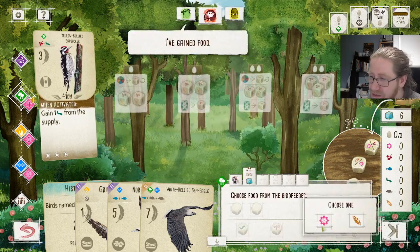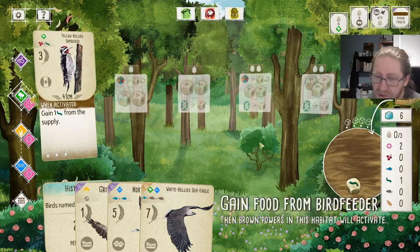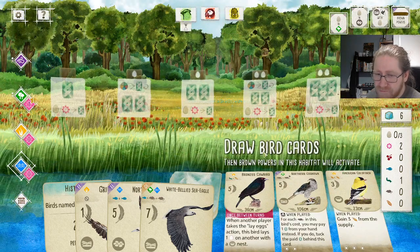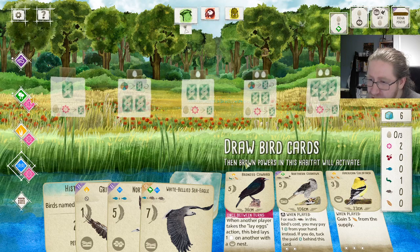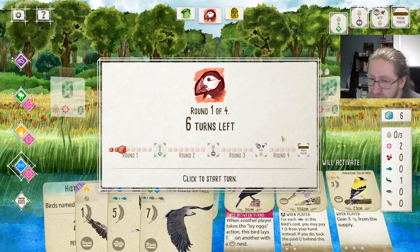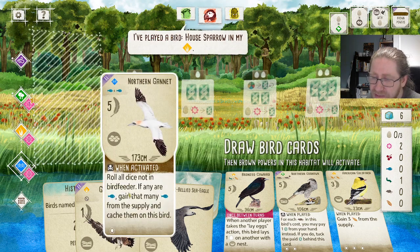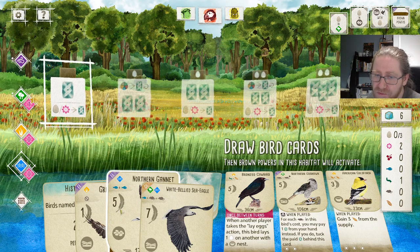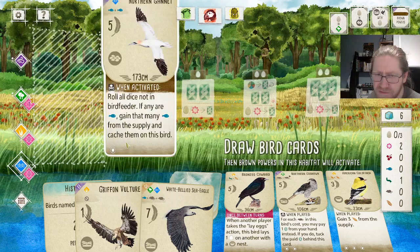Let's take the Nektar while it's available and get the free Vertebrae from the supply. Now, the question is: do we want to secure the Northern Goshawk? I don't think we need to do it. Do we want to play the Northern Gannet? Playing the Northern Gannet now will ensure that we can draw two cards — yeah, let's do that.